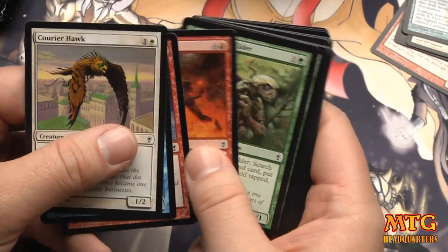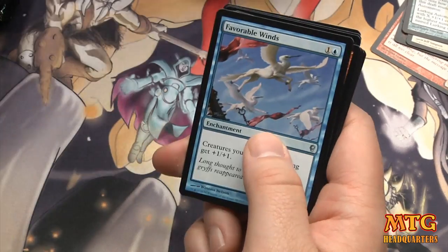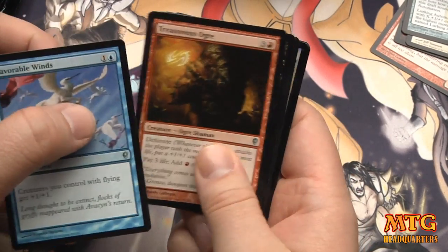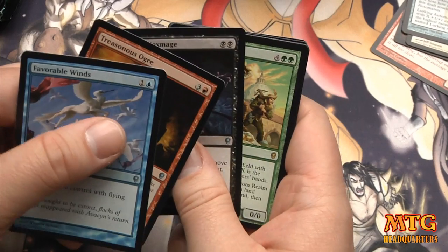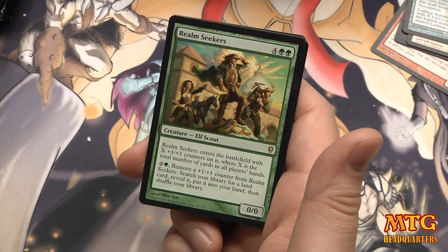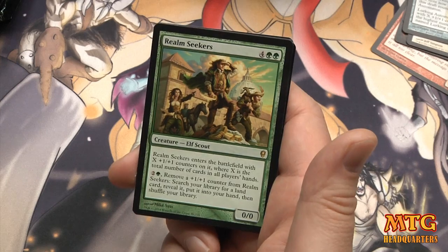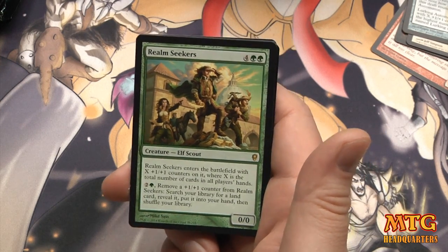I think it's going to be hard to get in the first round. They're doing other print runs, I'm told, but everybody I talk to is having a hard time getting a lot of it. Vampire Hexmage — oh there's a foil back there, maybe it's a Swords to Plowshares. Realm Seekers: six-drop, enters with X 1/1 counters where X is the total number of cards in all players' hands, and you can remove a counter to search your library for a land card.